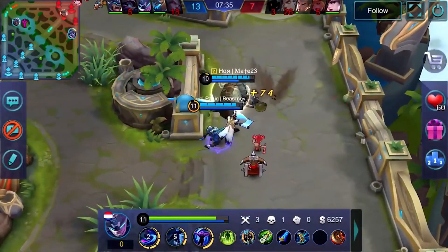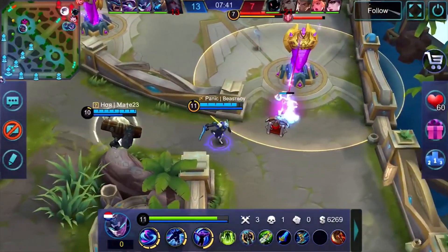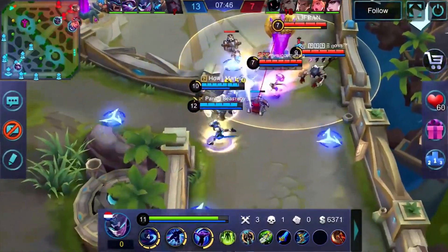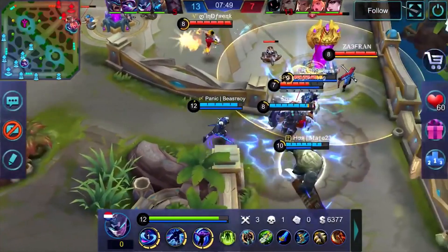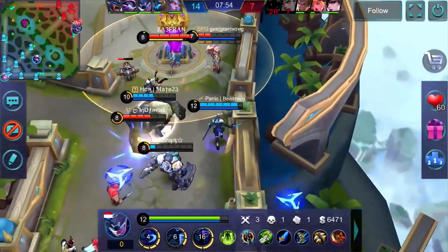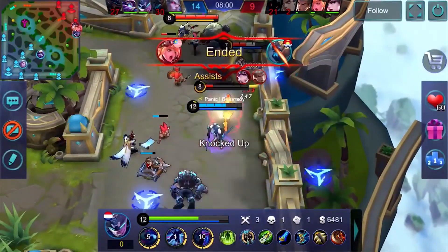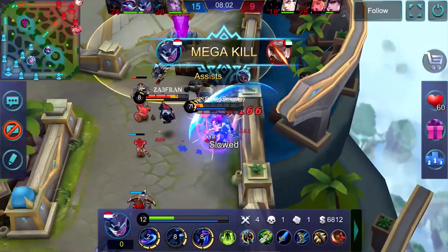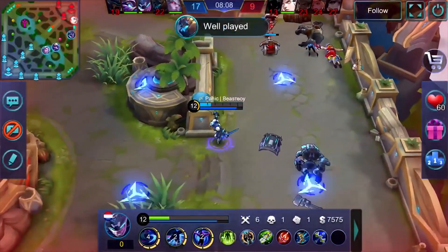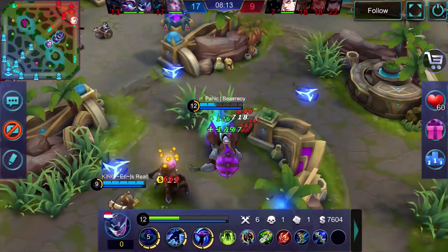The reason you always stay near the marksman is because it's assumed they're the most valuable player, but in reality the most valuable person is whoever has the ability to deal the most damage and actually carry the game — and sometimes that's just not the marksman. A lot of people don't know how to use marksman at a higher level yet. So if you're a support or tank and you're not getting fed, it might be because of who you're laning with. Make sure you lane with the person who is actually putting in the work.